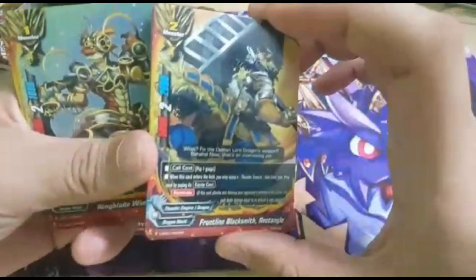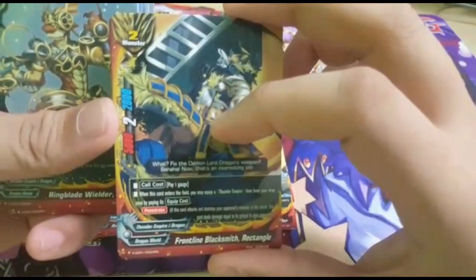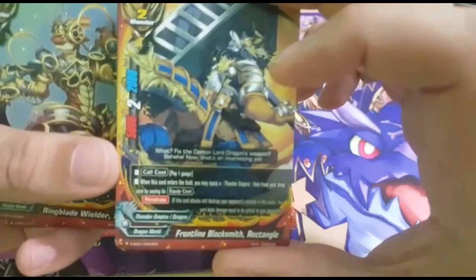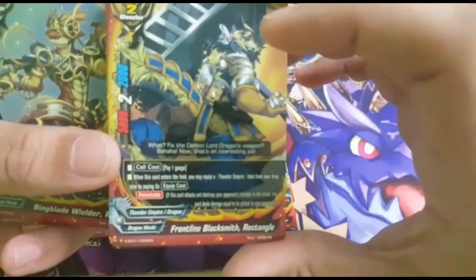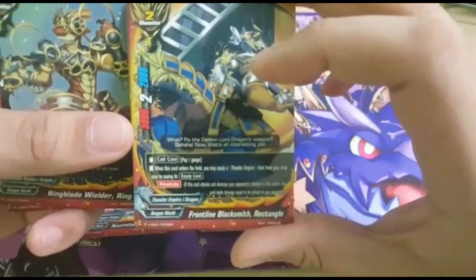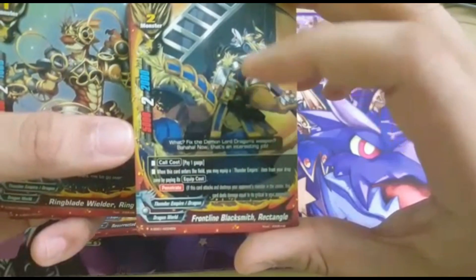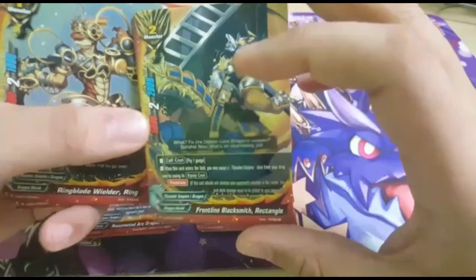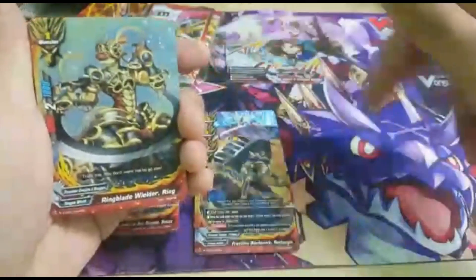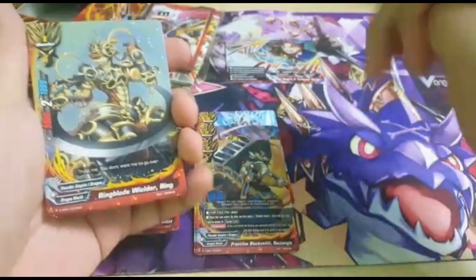Next we have 2 copies of this size 2 monster — Frontline Blacksmith Rectangle, okay his name is very difficult. 5,000 attack, critical 2, 2,000 defense. To call it you pay 1 gauge. When this card enters the field, you may equip a Thunder Empire item from the drop zone by paying a gauge, and then you get Penetrate 2. So if you destroy — it should do damage. That's actually pretty good. So if you have an item in your drop zone that you want to equip, you can call him out and he can help you equip it, which is very good. Items in this deck are really important.